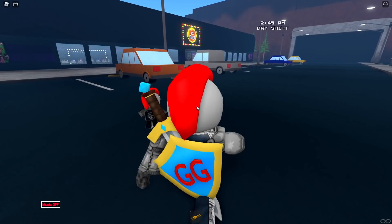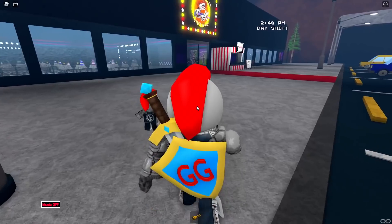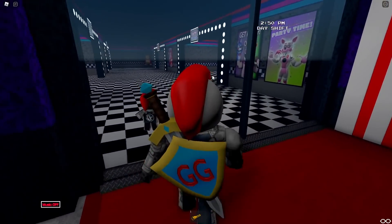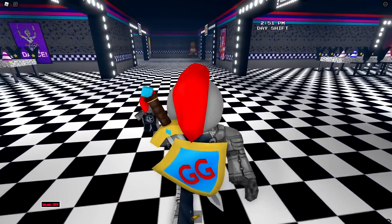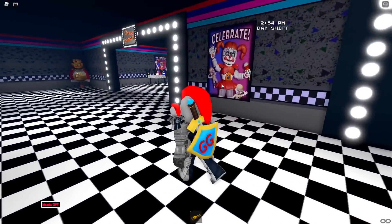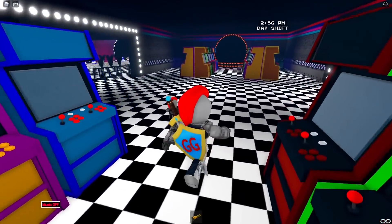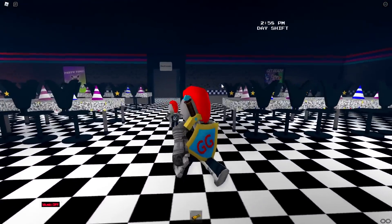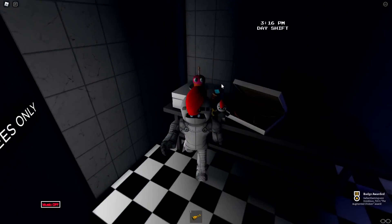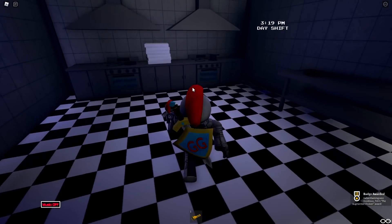For the next badge, I'm getting a signal from a friend - a phone-a-friend call right now from the dev. They're saying that the AR Toy Chica badge is in the kitchen in the pizza world, so I don't know why I went to the other place. So we just have to find the kitchen in here. I didn't realize this had a kitchen. Oh, this is a kitchen - we were in here already. Well, there you go. There's the Chica badge.